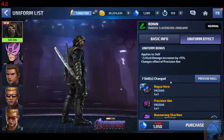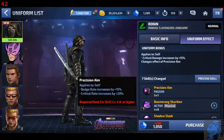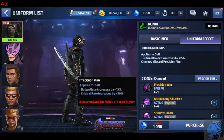Alright, so everything seems to have changed. The uniform passive is critical damage increased by 15% and changes the effects of precision aim. Tier 2 passive has changed: guaranteed dodge rate increased by 20%, skill damage increased by 32%, and bonus damage increased by 15%. Increases guaranteed critical by 35%. Precision aim dodge rate increases by 15%, critical rate increases by 20%.